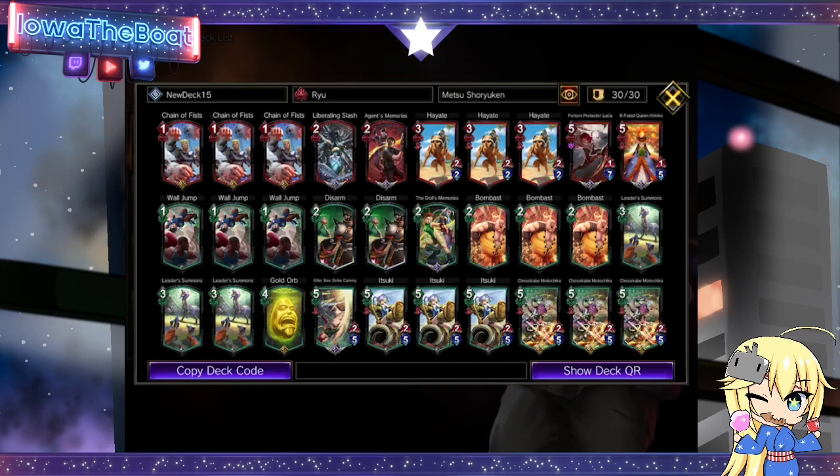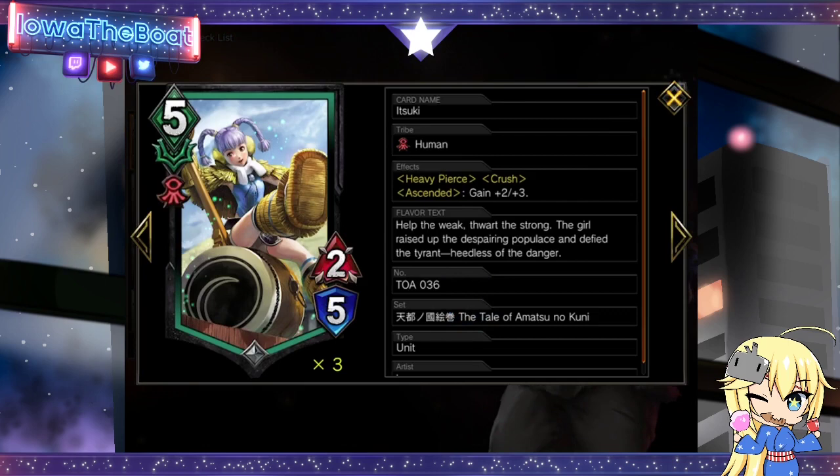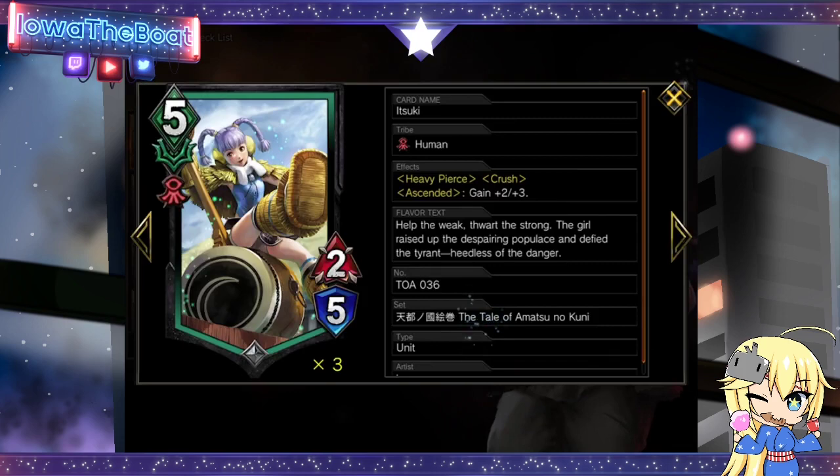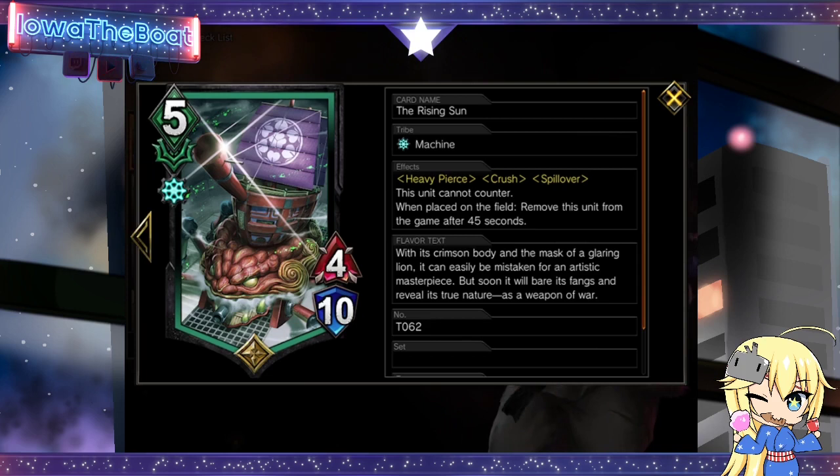The combo pieces you're looking for: you need the boat or Itsuki, and then you need Hayates. We only have 3 Hayates, but this card is in the deck because it allows us to not brick. It's an easy way to get Agility, and Agility is a key card. By giving Agility to either Itsuki or the Rising Sun, the attack lines happen twice before the enemy unit can hit our unit — meaning we deal 2 instances of damage and we won't take any return damage because we have Crush.